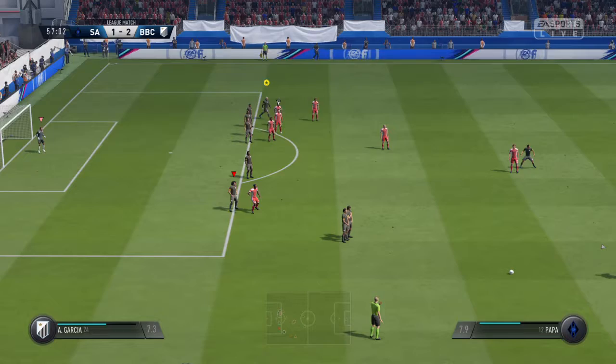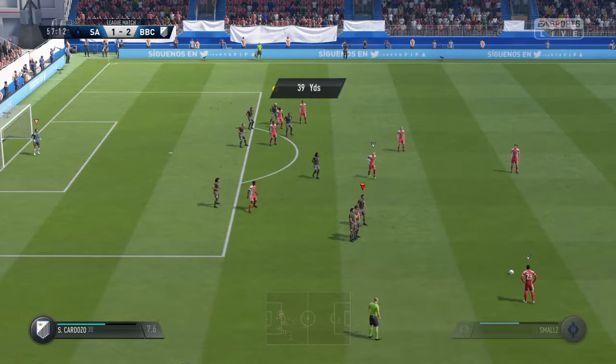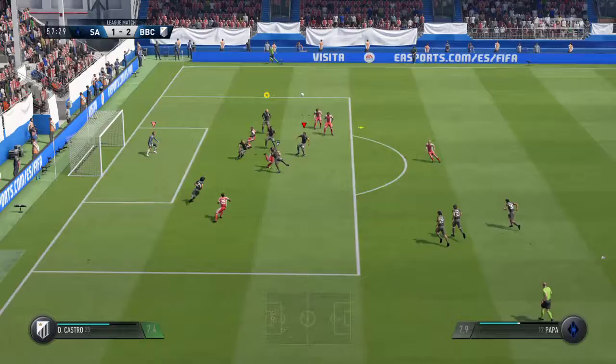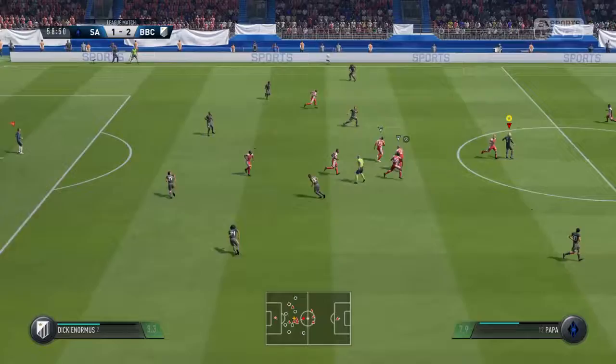Poor technique there. Well, it's only yellow. And given the situation that they're in, depleted already, they're lucky. They're walking on a tightrope here — they've just got to be so much more careful with their challenges. He's normally good from these set plays, and his teammates are expecting a good ball in. Curled into the area. Not really away from the threat here. Shot's on here. He's blocked the shot well.